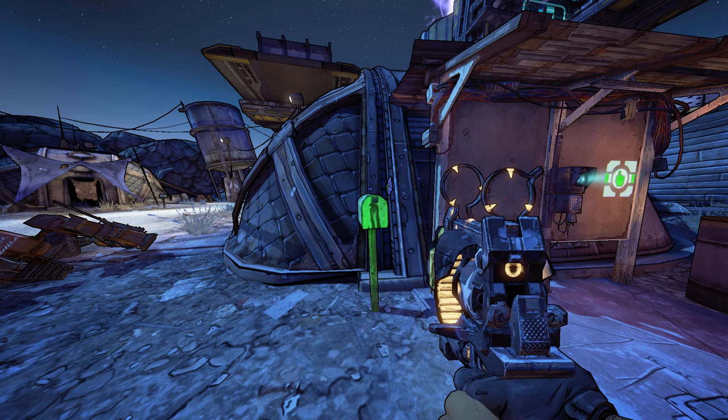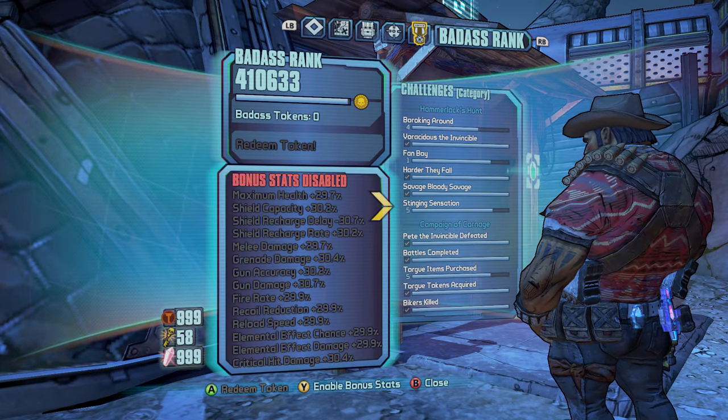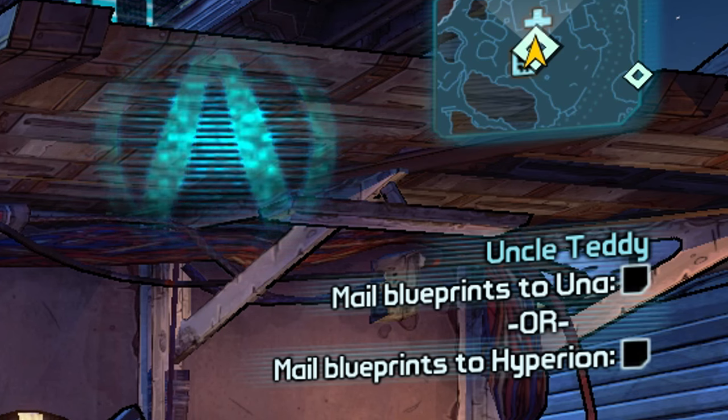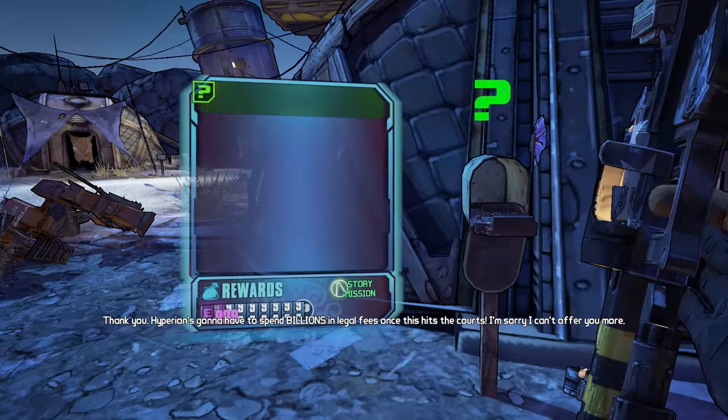So I make my way to the mailbox by the bounty board where I need to turn this in for the Lady Fist reward. But before I turn it in, I force a game save by going into my menu, going to my Badass Rank tab, and deactivating it, then reactivating it. When you come out of the menu you'll see the autosave icon on screen.